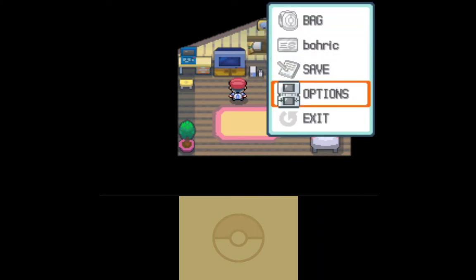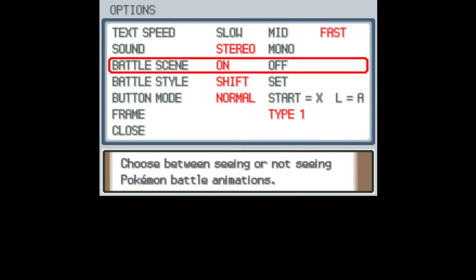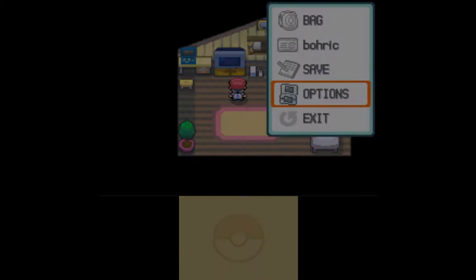A couple additional settings to adjust. Text is slow — I'm making it fast. Sound we can leave. Battle scene is on, because that's more fun to watch. Battle style: Set — which means it's not going to ask me to switch Pokémon every time I knock out an opponent's Pokémon. It's a little more strategic and a little more dangerous. That's kind of the point. Switch to the settings, thank you.